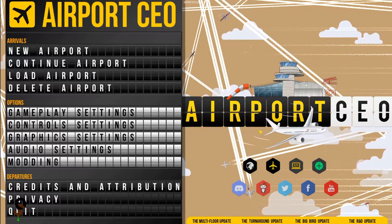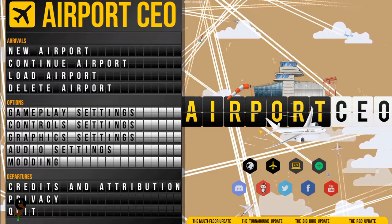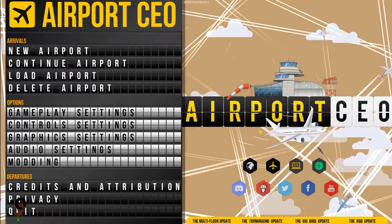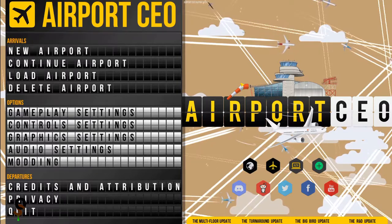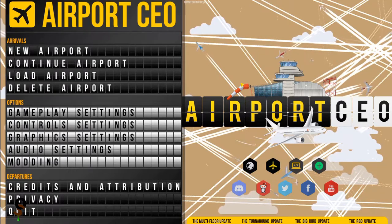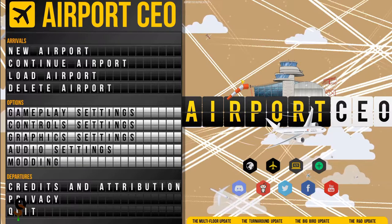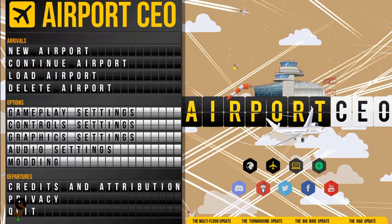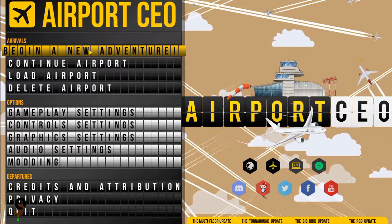Welcome, my name is Otter and today we are starting a brand new playthrough of Airport CEO. This is the first episode. This series will be a short playthrough, maybe about 10 to 20 episodes — I'm not 100% sure where it's going to go, but hopefully it'll go pretty far. So let's jump right into it. We're going to start with a brand new airport.